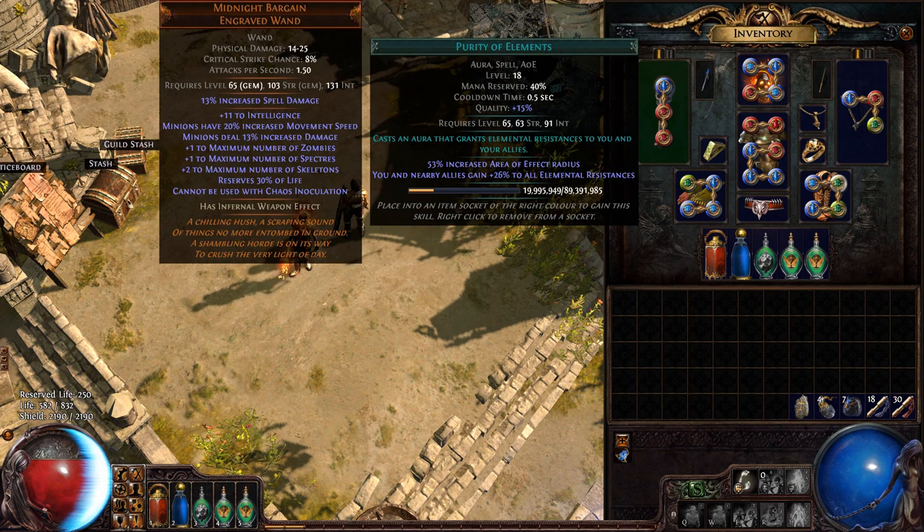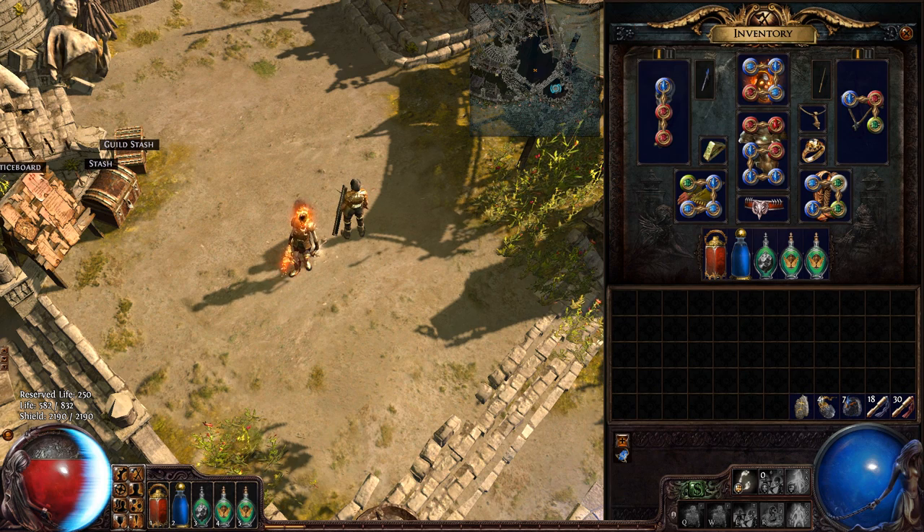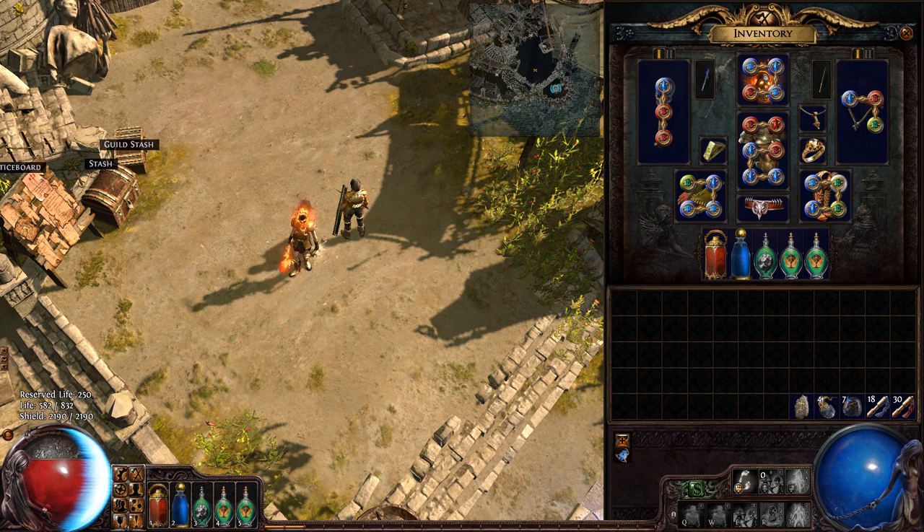The way I run my low life is I have blood magic with reduced mana on purity of elements. I have purity of elements because of the Andvarius gold ring, and it also helps my minions — but it reduces 20% of my elemental resistances while greatly increasing my rarity of items. The key piece that makes this entire build possible on a budget is this armor — it gives me no energy shield, but it says chaos damage cannot bypass energy shield, and it's actually a relatively cheap item.